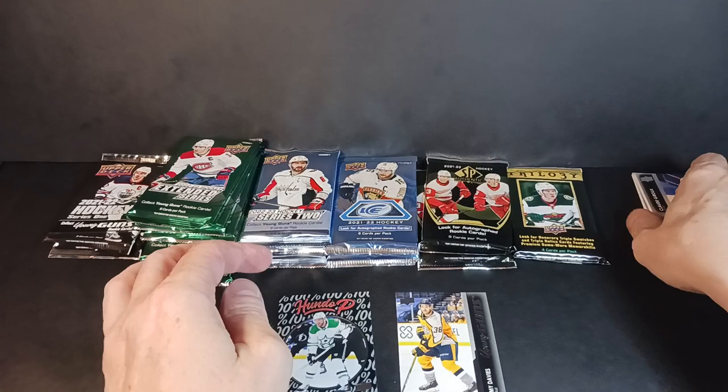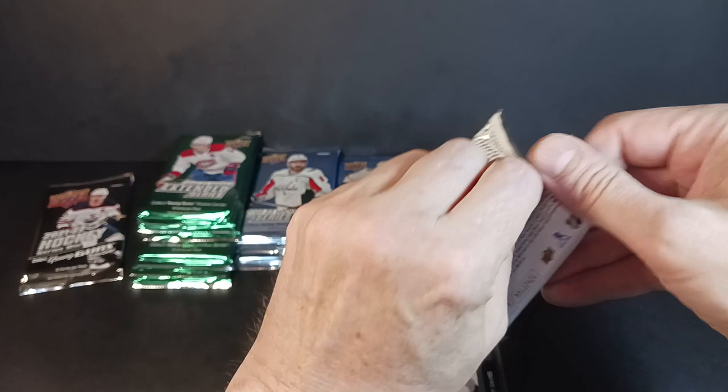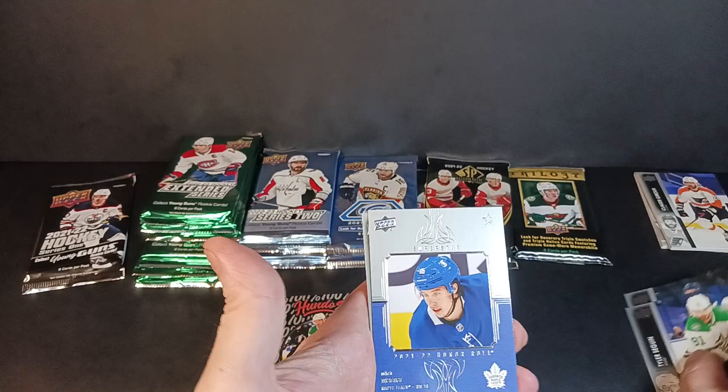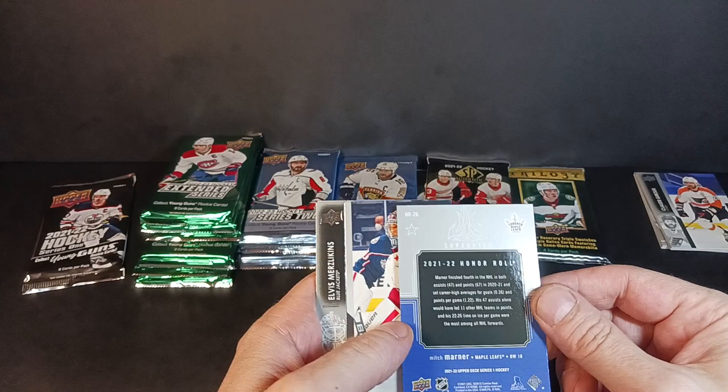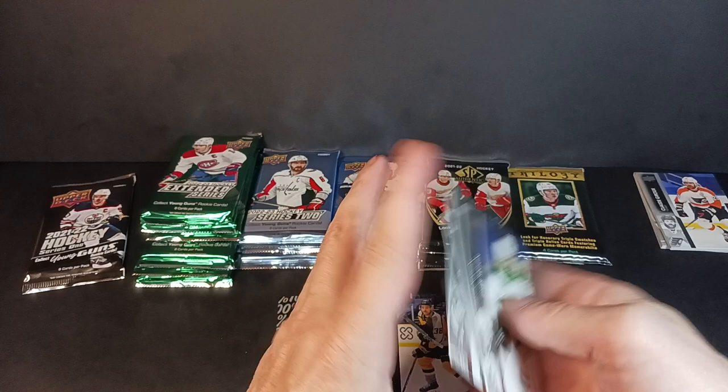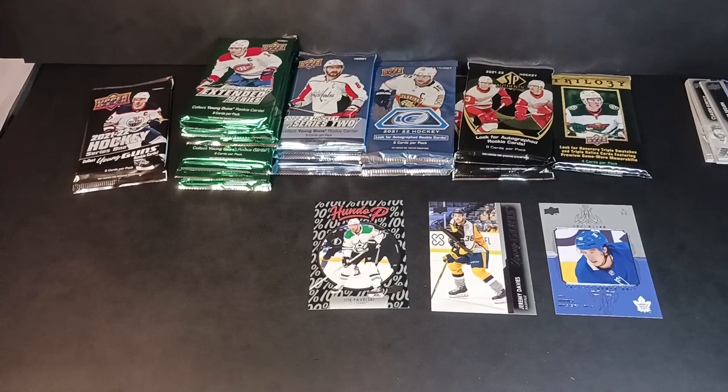That might be one I need for building a set by ripping packs. You could go online and finish a set in three seconds with click-click-click, but I've been putting this set together by ripping packs over the past couple of years. I've had three Caulfields and sold them all, so I've got to keep the next one. Got a superstar on a roll — I think you get three or four in a box. Mitch Marner and Kuznetsov here.